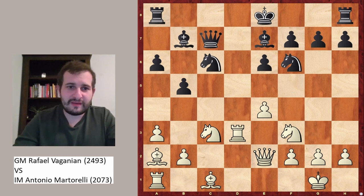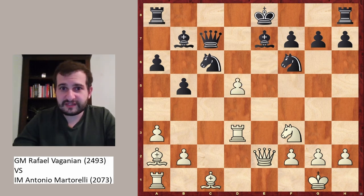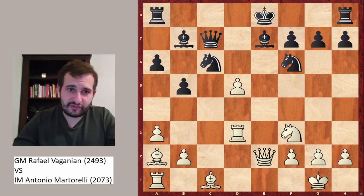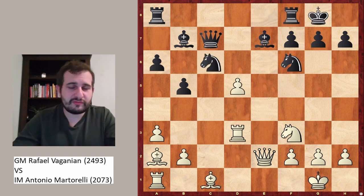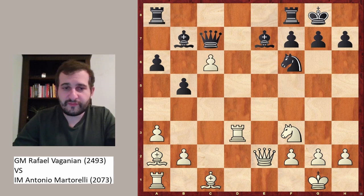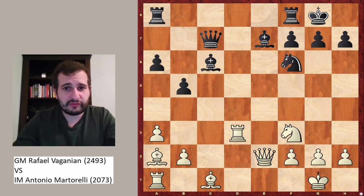Bishop to e7 and now knight to d5. Again this looks like a sacrifice, but after e takes d5, e takes d5, black should really not move the knight because then d6 is very unpleasant. We have this pin, so black should watch out, but he just castles, gives back the material, d takes c6 — white is forced to take back the piece. Bishop takes c6 and the position is around equal.